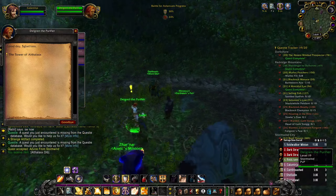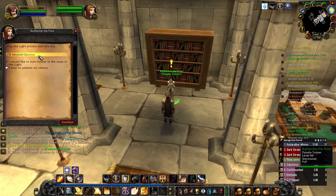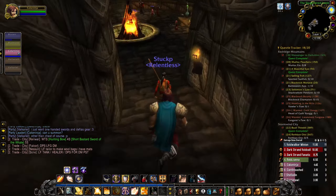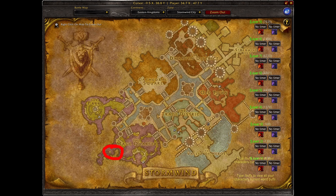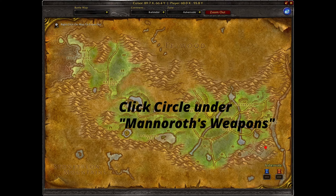Go back to Stormwind and talk to Katherine the Pure at 38, 32 — she's a class trainer — and receive the quest 'A Second Opinion.' Then go to the warlock trainer Ursula Deline in Stormwind City at 26, 77 for a follow-up quest called 'Earning Your Salt.' Head to Redridge Mountains and kill Blackrock Summoners and Blackrock Champions until you get 14 Summoner's Salt, then return to Stormwind to turn in the quest and receive the follow-up 'It Must Be Destroyed.' Next go to Ashenvale's Demon Fall Canyon and kill demons — Searing Infernals, Felguards, Mannoroth Lashers — until you get 12 Ichor of Mannoroth.